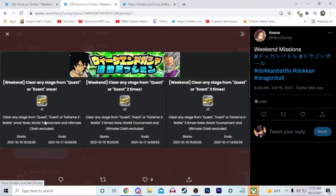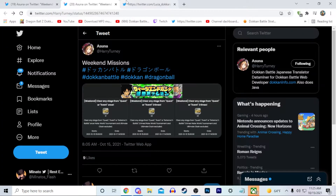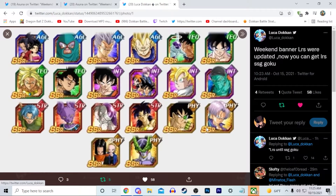Here are the weekend missions — you just have to clear the stage once, twice, and three times, and this is for the entire weekend. You should have a total of ten tickets right now, which is pretty good. Here are the LRs that can appear on the banner — you can get every single LR up to Super Saiyan God Goku, which is very nice. A lot of these units are pretty valuable to get nowadays.